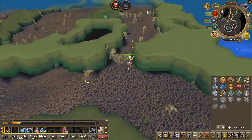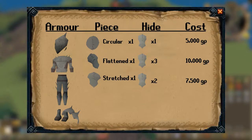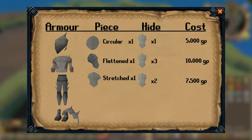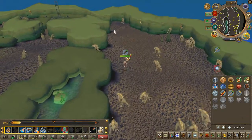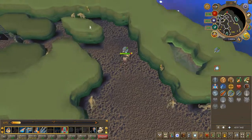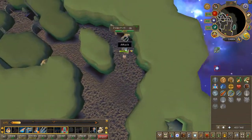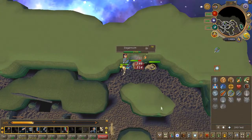For the ranged safe spot, head further along the path and hug this wall. You'll still bump into the stray Daganoth here and there, but it's definitely a lot safer versus the main path.